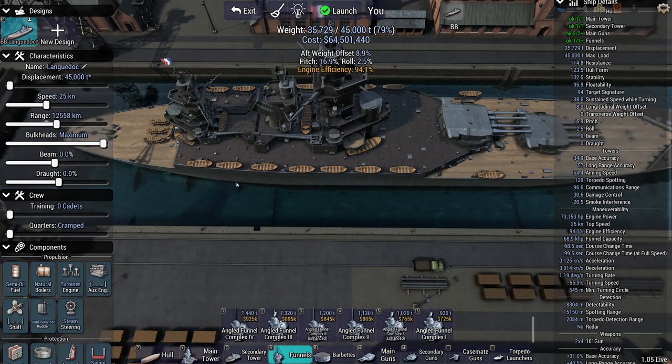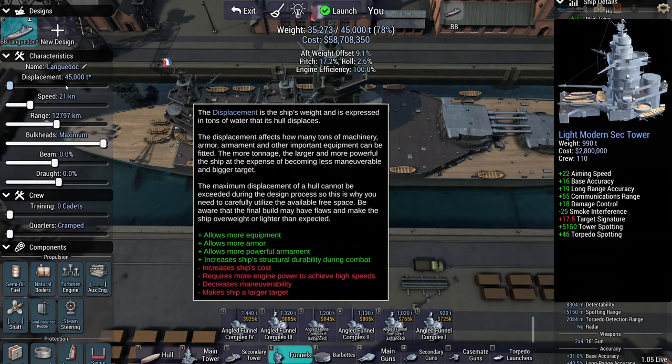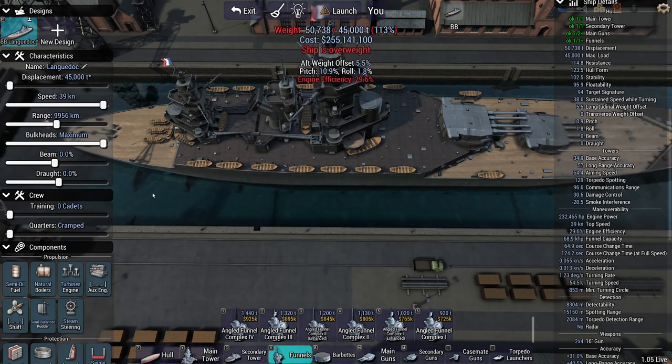18 knots is far fast enough. 25 knots is going to cost you 9 million extra. Also, your displacement barely moves — 200 tons for 3 extra knots?